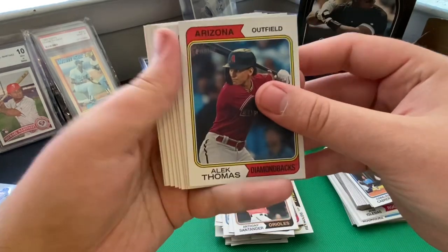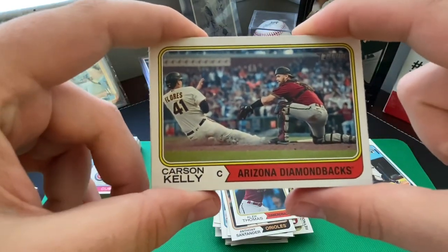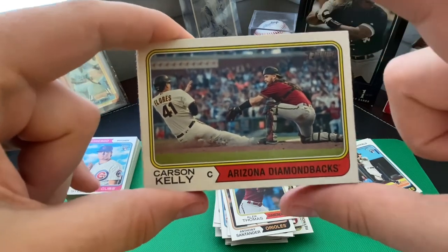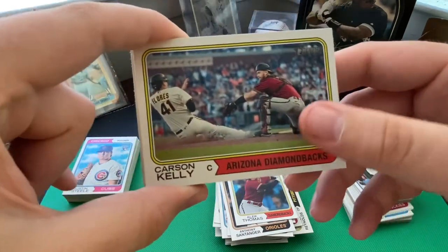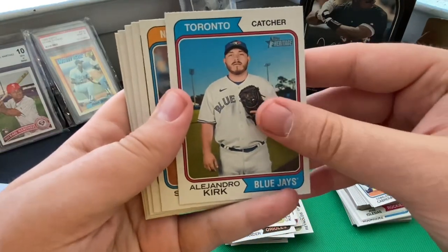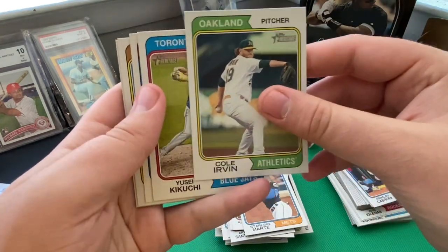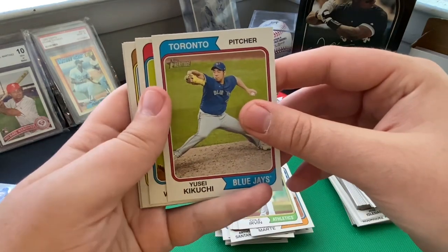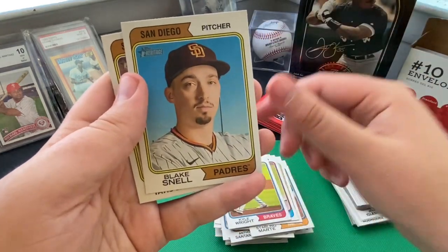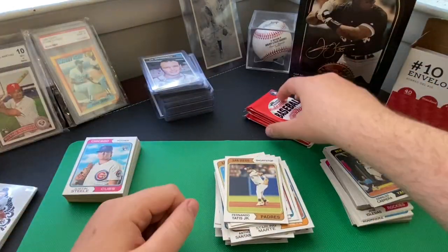Pack five: Alek Thomas with the Arizona Diamondbacks. Then Carson Kelly, Arizona Diamondbacks — trying to make the play at the plate. This might be my favorite photo so far from this set — love that action shot. Alejandro Kirk with the Toronto Blue Jays. Starling Marte with the Mets. Cole Irvin with the Athletics. Yusei Kikuchi with the Blue Jays. Kyle Wright with the Atlanta Braves. Blake Snell with the Padres. Fernando Tatis Jr. with the Padres to end the pack.